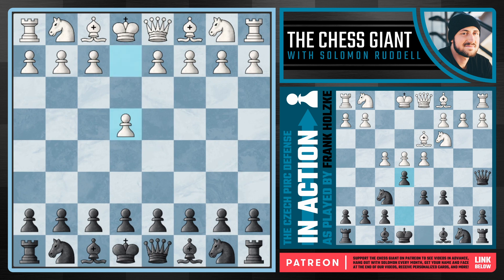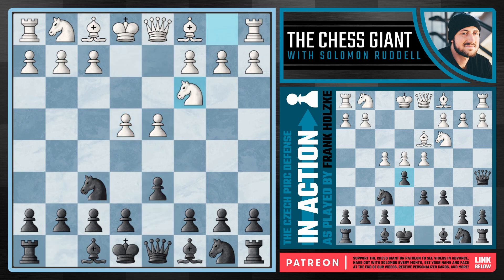Kasparov starts this off with e4, and when we play the Czech we're starting off with d6, then knight f6, but against a move like knight c3 we're not going to be fianchettoing our dark squared bishop, but instead playing c6. This move of c6 can support a move like b5 later on in the game, but really the main purpose is to allow us this option of queen a5.